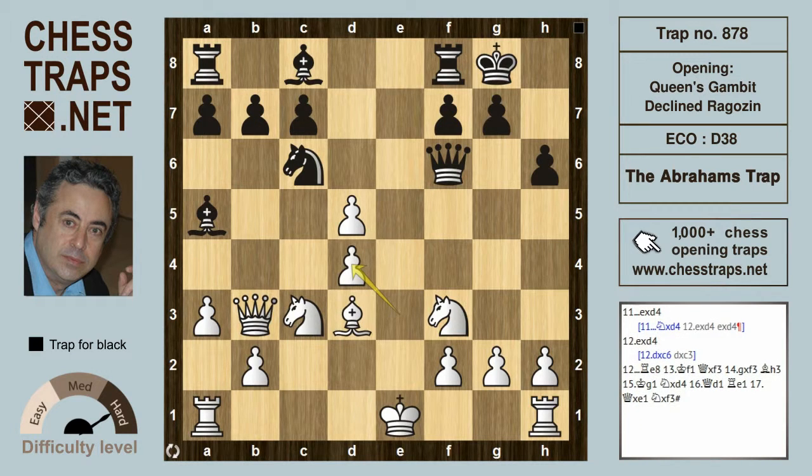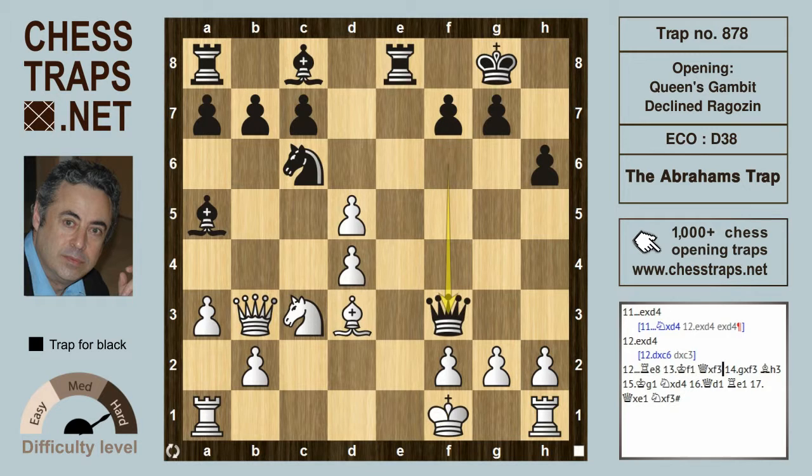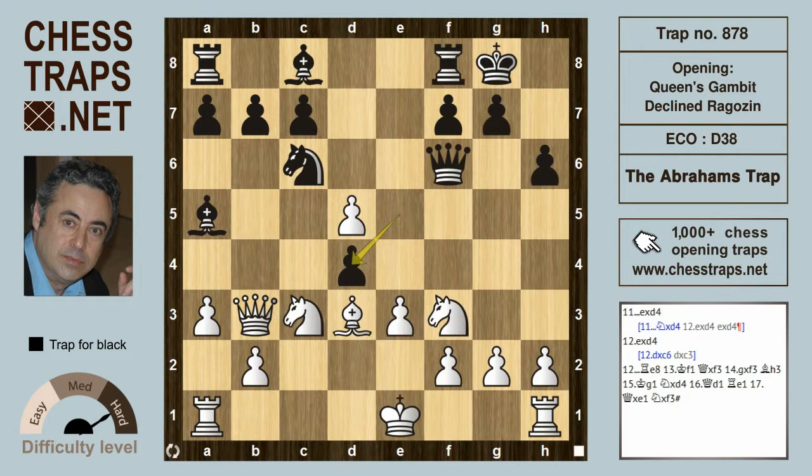When white plays exd4, Re8+ is played, the king moves over to f1, and Qxf3 — a fantastic sacrifice for the queen. Let's go back a little: after exd4, we should also look at if white plays dxc6, then dxc3, and we can see that although there is material parity, black is definitely in control in this variation.